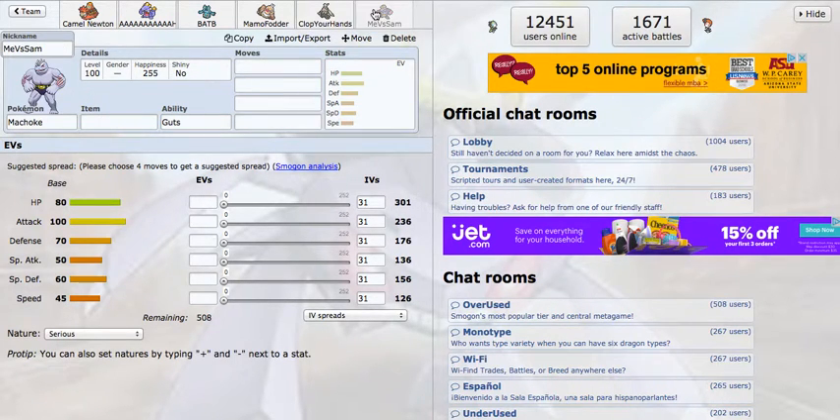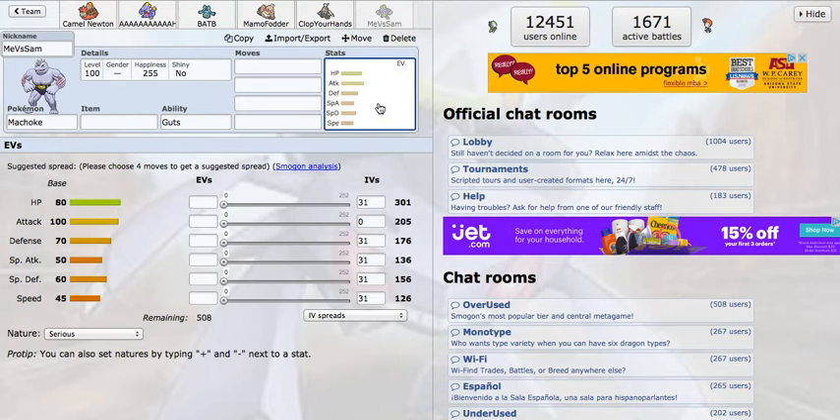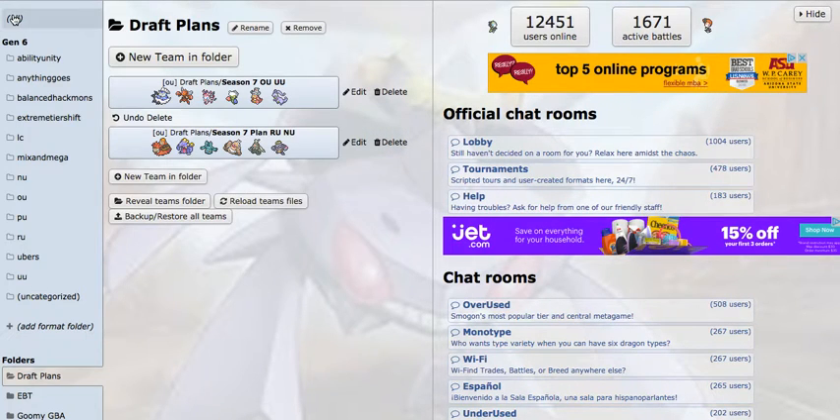Last thing I got was Machoke. I drafted this thing as a Rock and Steel type switch-in, and it does that really well. Its stats are pretty lacking, but with an Eviolite, this thing can switch into a lot of stuff. The Bulk Up, Rest, Sleep Talk set can be nice. It's just a cool Pokémon I'm excited to use. So that's our full draft — we've got coverage for our fire and water weaknesses with Goodra and Slowking. I'm just excited to use this draft. I'll see you guys next time with my first battle, and I'll also be recording stuff for the NBA channel, which I'll link in the description. See you guys later.